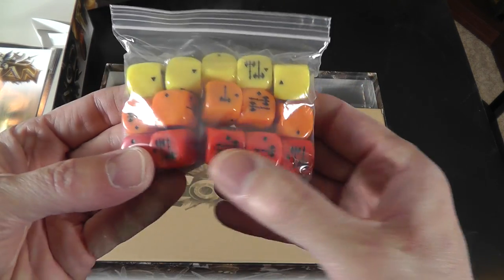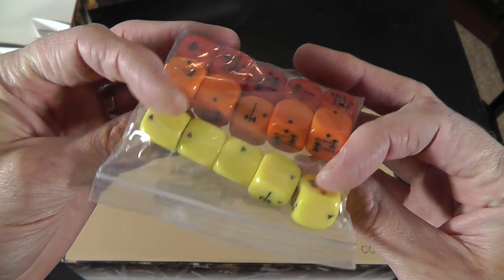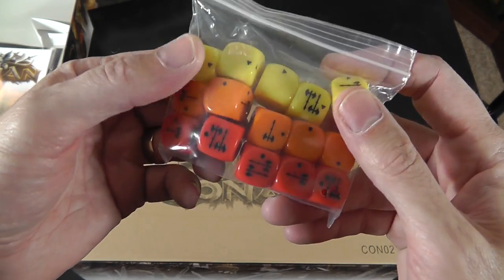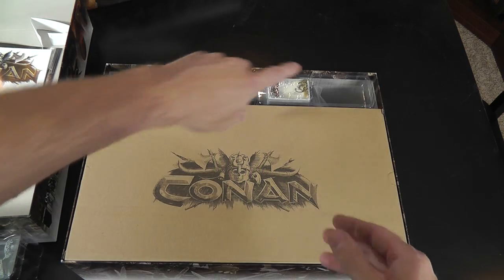Here are the dice again. More hits, medium hits, less hits — in other words you're going to have a greater chance of missing things or not doing as much damage depending on the die. The dice are nice, custom dice, very good touch.